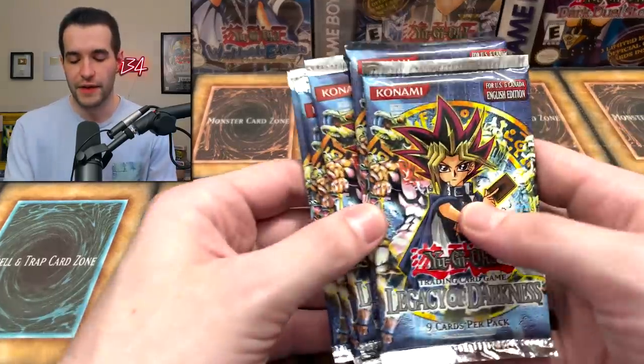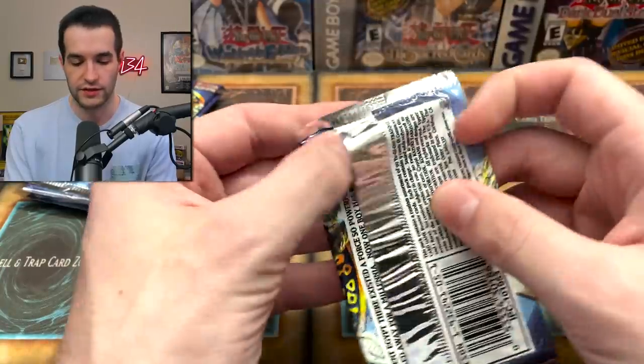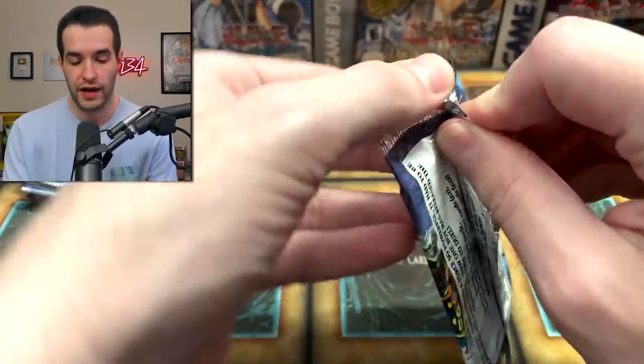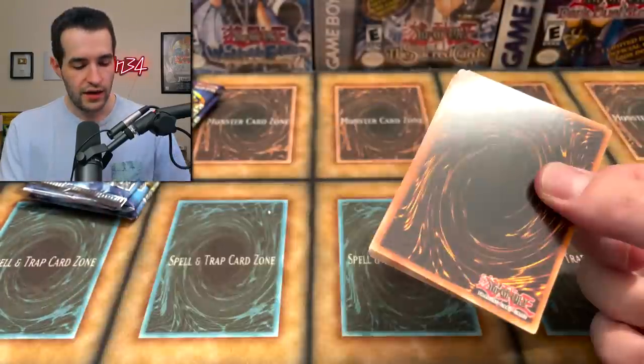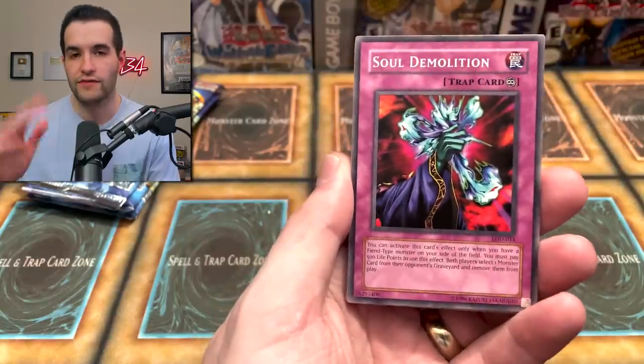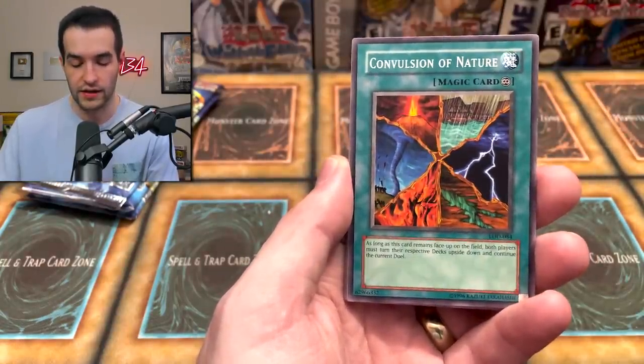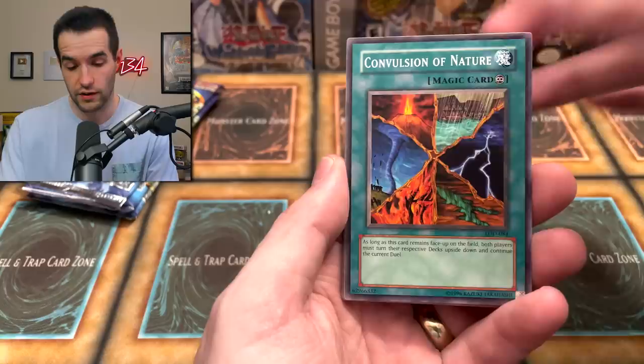That collection was super sick - I'm really happy with it. I bought it from a guy who hit me up on Instagram, he needed the money for something, and I said heck yeah I'll buy those. Now let's move into the five packs for Puffins of Doom - these are all Legacy of Darkness packs, unlimited, purchased from ruxin34.com. Sometimes prices change on that stuff - if you think something is priced too high, just leave it and maybe we'll adjust.